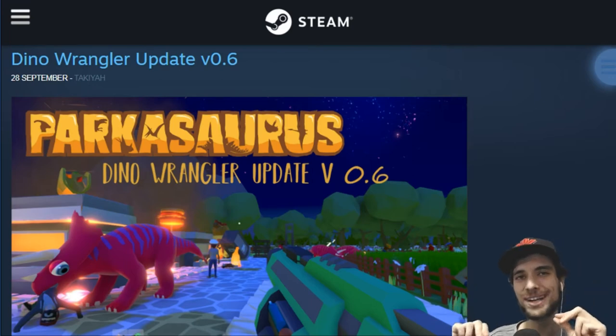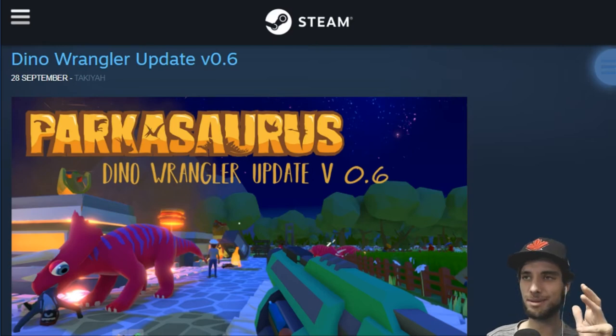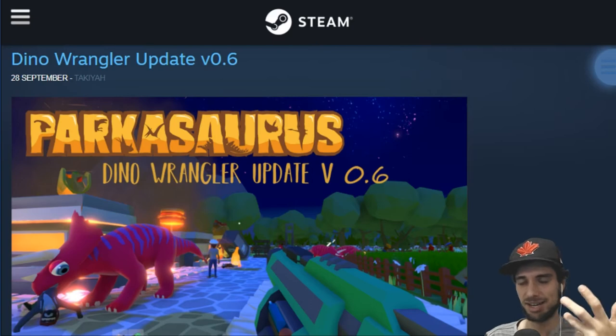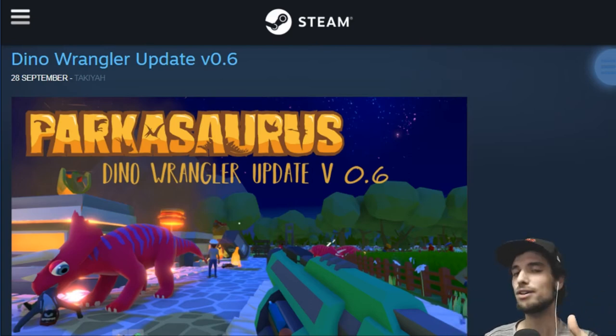It looks like we are finally getting first person mode with the Dino Wrangler update. We are now in version 0.6 — we're not anywhere near the final product of the game, but already this is a good sign. This game hasn't been on Steam for that long, we're already getting patch updates, they're already listening to the community, and I thought it would be a cool idea for us to go through these patch updates together, and I'll show you some of the new things added into the game.